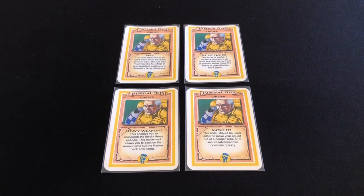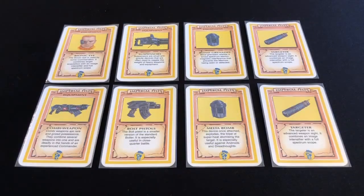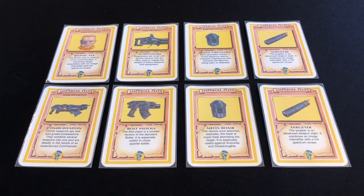Next up we have the Imperial Fists, and in direct contrast to the Blood Angels, the Imperial Fists are all about heavy weapons and technology. A lot of their cards are designed around improving the effectiveness of heavy weapons and combating some of their shortcomings, like slowing movement. They have access to the Fire and Move It orders, but also two new orders: Bisections, which allows each marine to either move twice or fire twice for flexibility; and the Heavy Weapon order, which allows one miniature with a heavy weapon to move twice and fire twice.